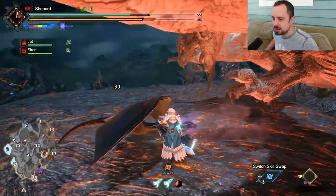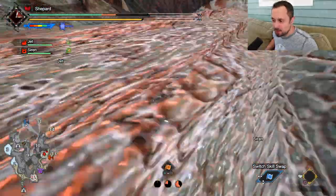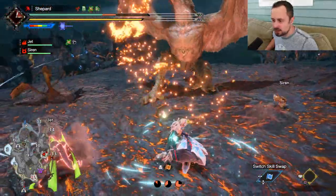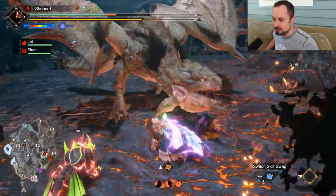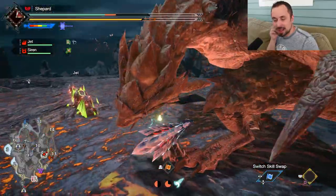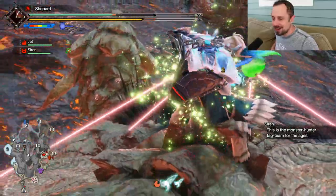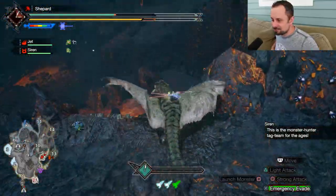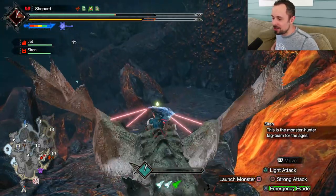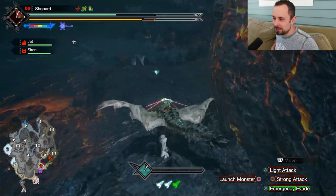Of all the weapons I've tried in the demo, I think Hammer is maybe the most difficult. You get a lot of KOs, but even compared to something like the Hunting Horn, it doesn't feel like you get a lot of damage. I realized at the last moment there that my Silkbind buff would have probably been enough to actually get the ride.